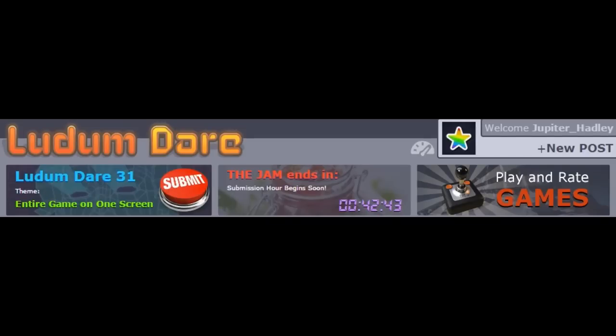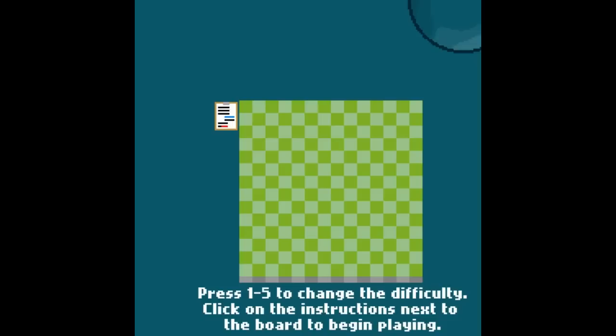Hello, my name is Jupiter Hadley and today I'm doing the version of Jupiter Plays All the Games. It's time for Ludum Dare 31. Ludum Dare 31's theme was 'entire game on one screen.' It has two parts: a compo, which is a two-day jam with stricter rules including source code requirements, and a jam, which is a more lax three-day event. I'm going to be playing as many Ludum Dare games as I can — I've gotten a few hundred requests. I'll play each game for about a minute, and links will be in the description.